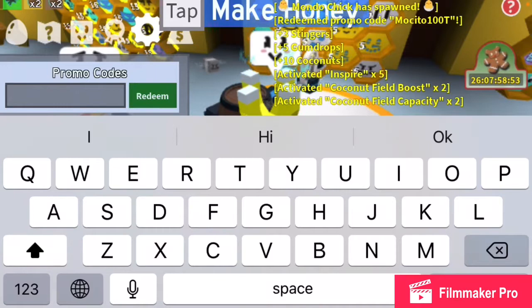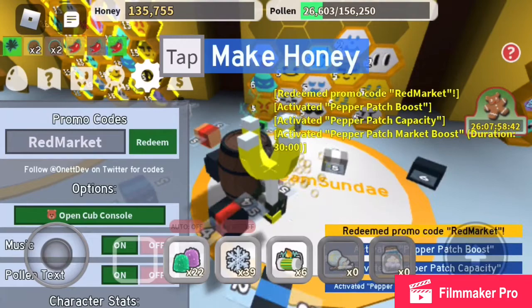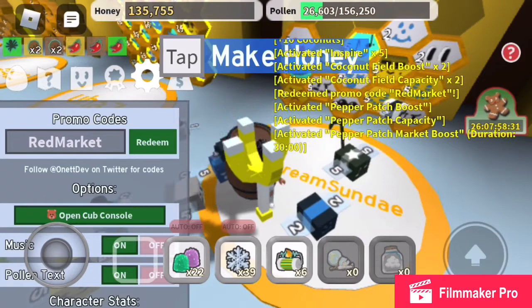The next code is 'RedMarket' — capital R, capital M. Redeem. Does it work? Oh, it does work! I got a pepper patch boost and pepper patch capacity. I also haven't unlocked pepper patch yet, so don't redeem this code unless you're a higher level.